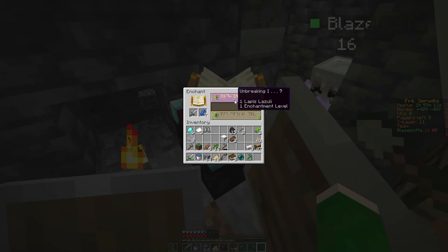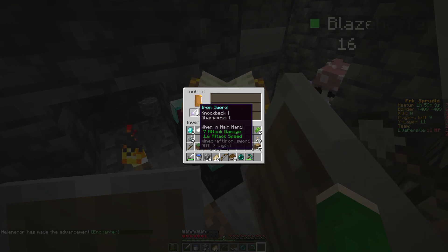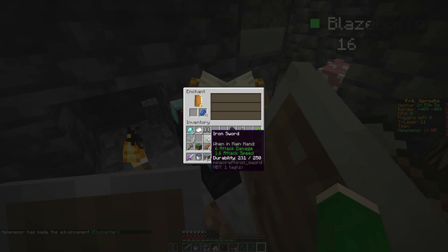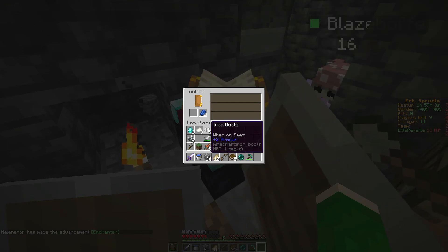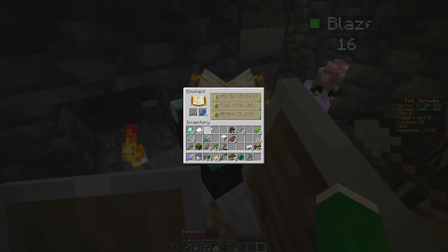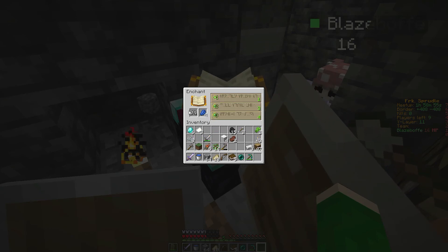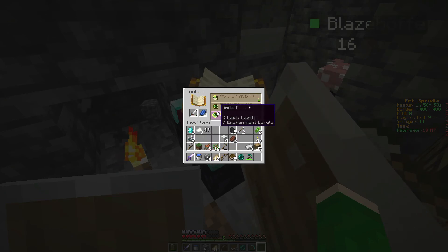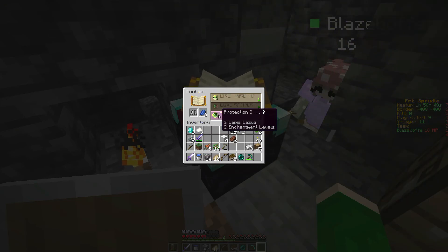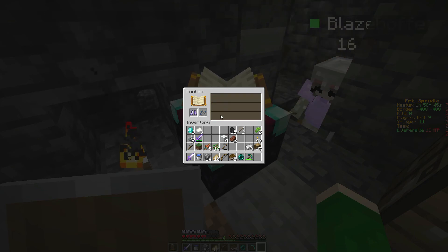Sharpness one on the sword, that's good. Oh, I got knockback on my sword. I have two swords — why? I gave you one earlier. Feather falling, I don't want feather falling. Sharpness... I guess I'm breaking on all of them, so try something else then.